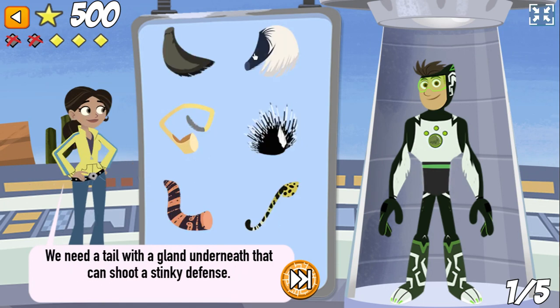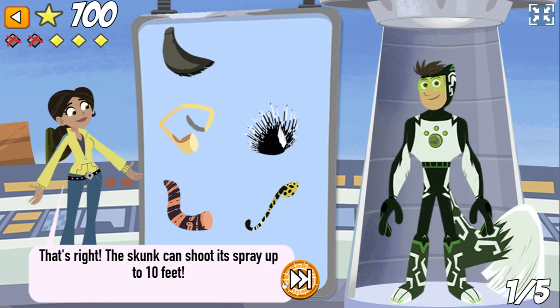We need a tail with a gland underneath that can shoot a stinky defense. That's right! The skunk can shoot its spray up to ten feet.